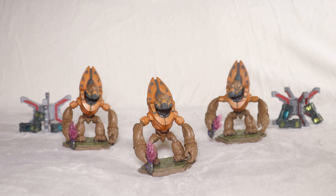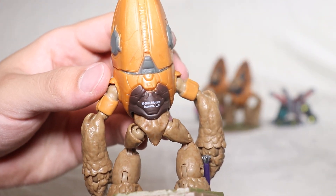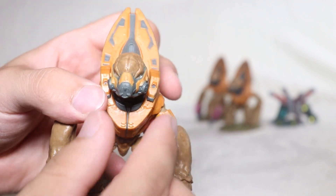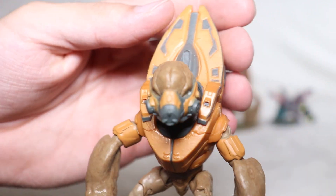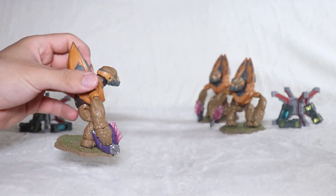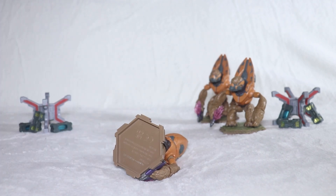Starting off first with the grunt minors — or conscripts, I don't know, because 343 changed the basic rankings of all these and they have weird names now. I'm just gonna call him the minor, or maybe the conscript. What kind of rank is that? I'm just gonna call you grunt minor. I got three of them, they look nice, they're orange — the basic design of a grunt. They're good.